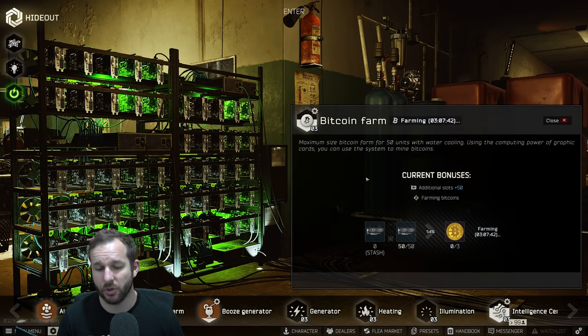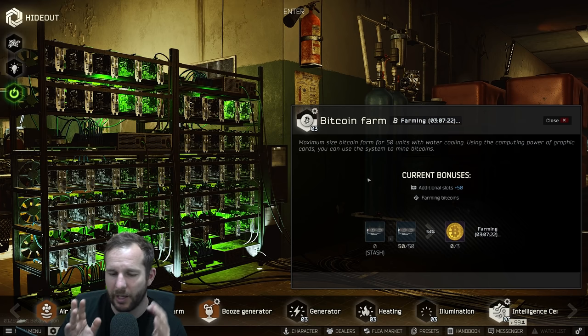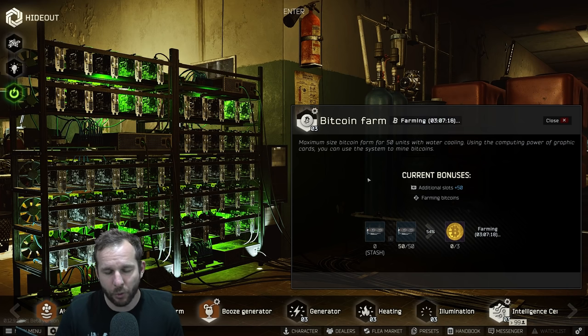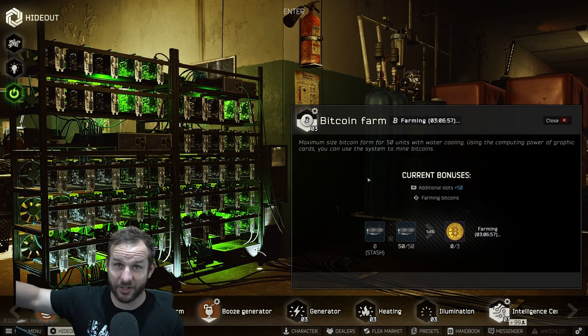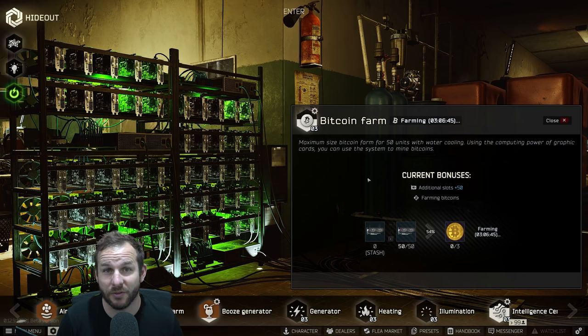The Bitcoin farm runs at about seven hours per bitcoin with 50 graphics cards in there. Should you put in 50 graphics cards and buy them straight away? Yes. If you put 50 graphics cards in one week into the wipe, you're going to make so much more money than someone putting in 50 graphics cards two months into the wipe. I put all 50 in a week into the wipe — I've had seven extra weeks getting three and a half bitcoins a day, and they're skyrocketing in price. There's a reason I have 80 million rubles. The Bitcoin farm is doing all the heavy lifting and I just supplement with occasional money runs.